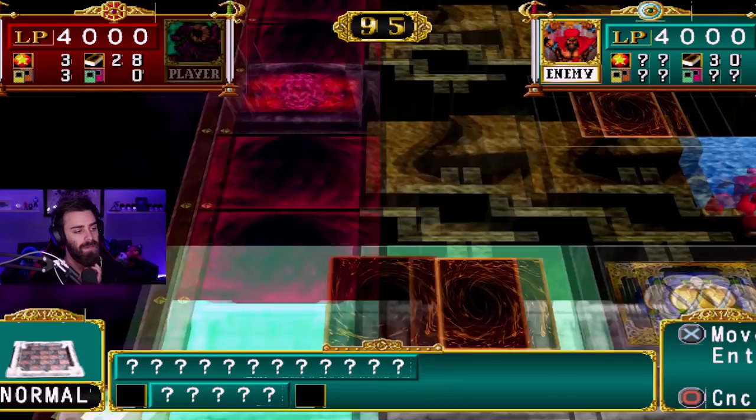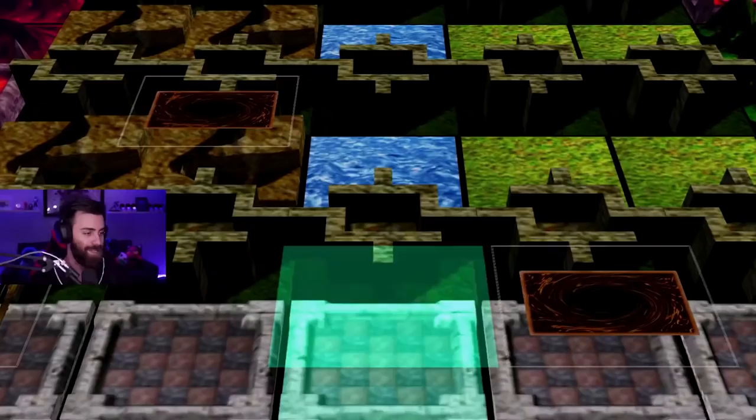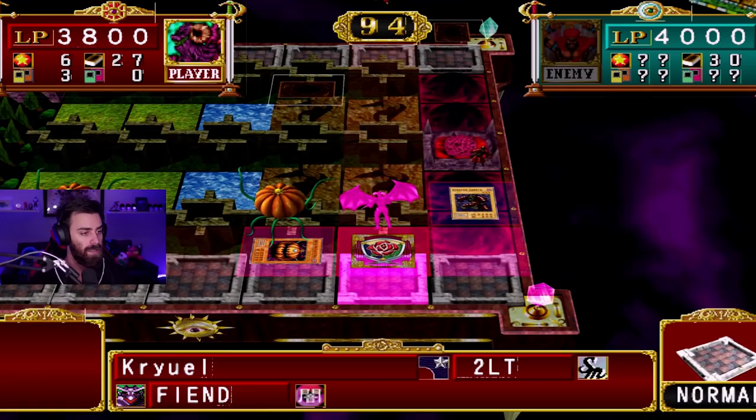We end our turn with two zombies out. Unless you get some crazy shenanigans going with two pumpkins out, I think we're gonna be pretty set. Final Flame — how much damage is this gonna do? 200 damage — scary, scary. That beautiful power increase times two! We have another dragon, so let's power up our Armored Zombie by 500, because why not.